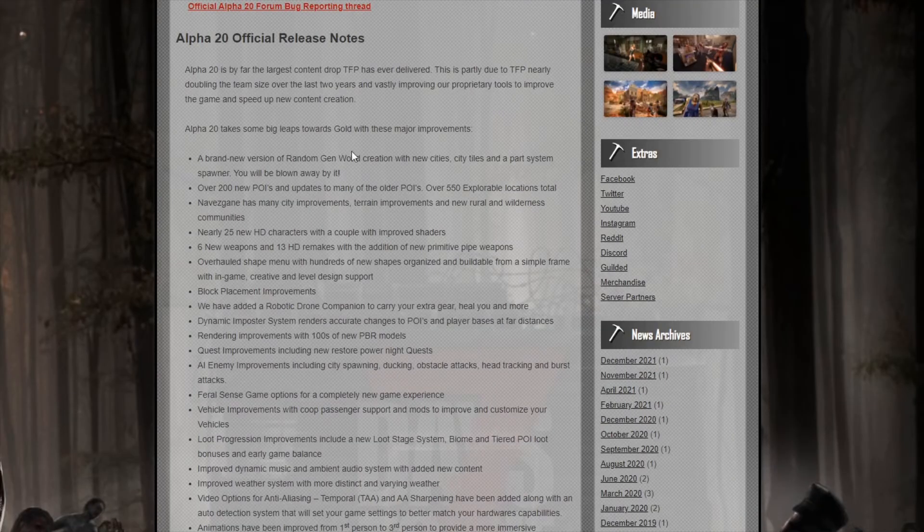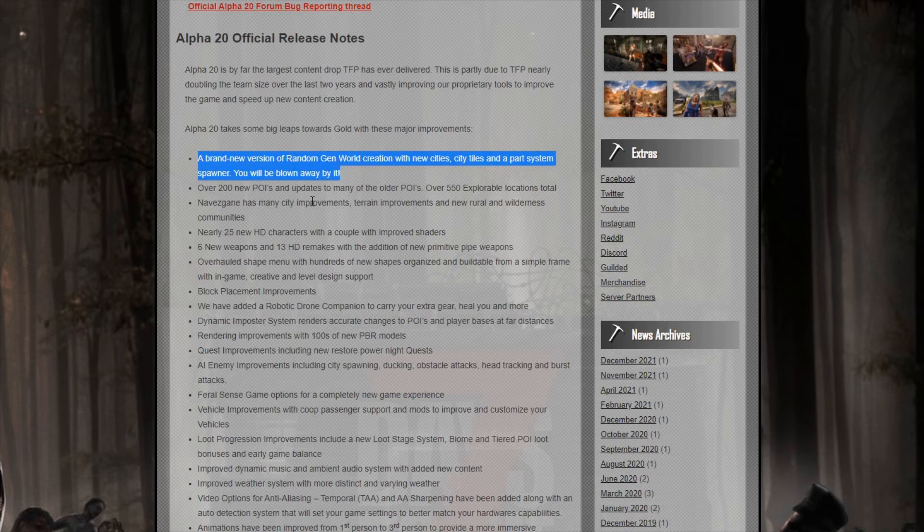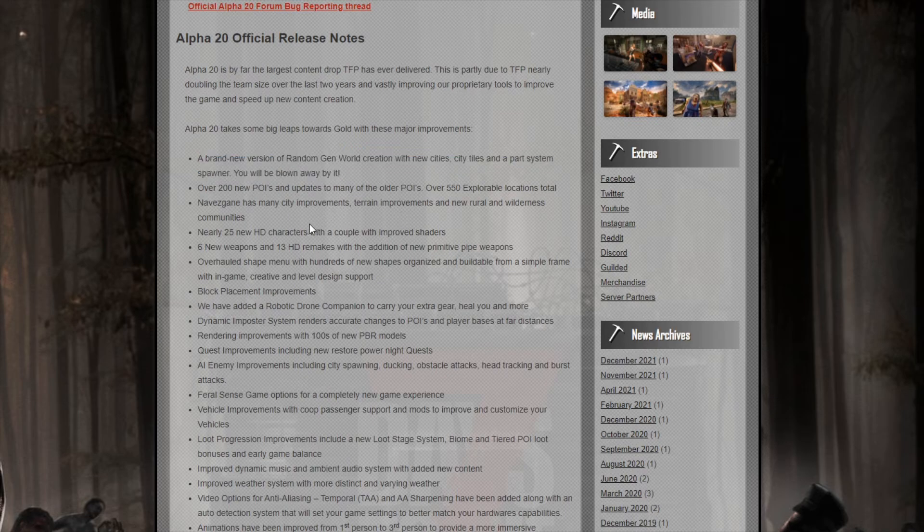I have the official release notes and we're going to see if we can check some stuff after I go through this. Some things they've done is improve the random world generation — which I never really played with, I know a lot of you do — adding a ton of new POIs and explorable locations. They've upgraded the Navezgane map, which is my map so I'm happy there. We've got 25 new different character textures available in shaders.